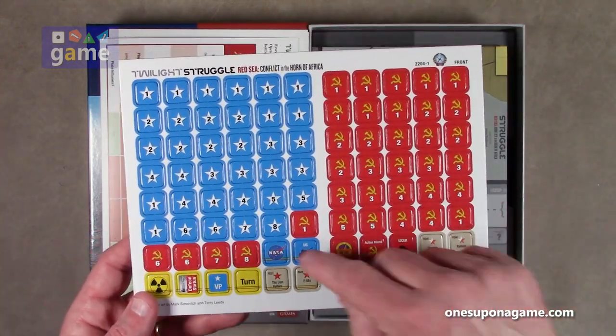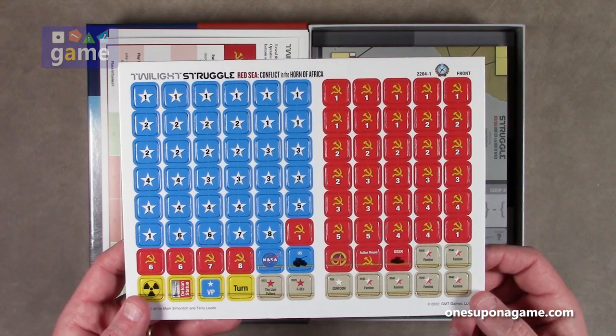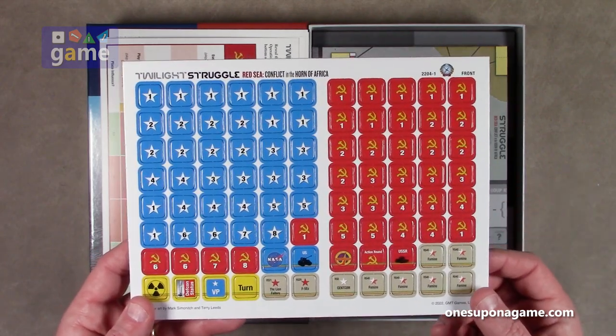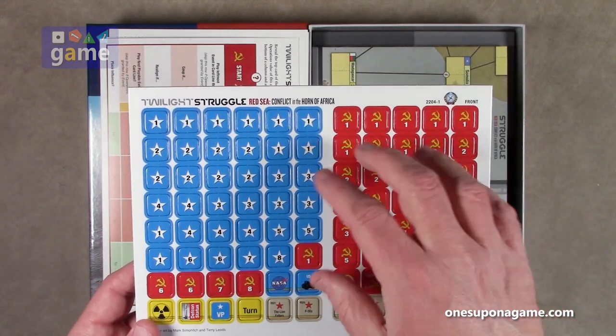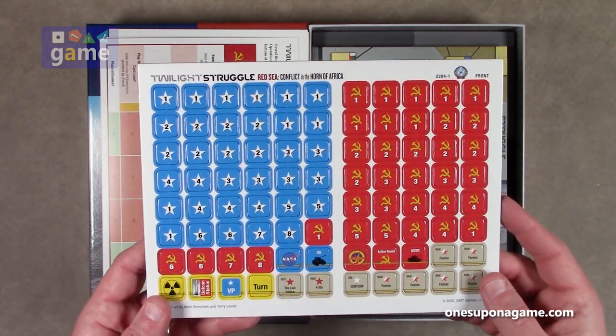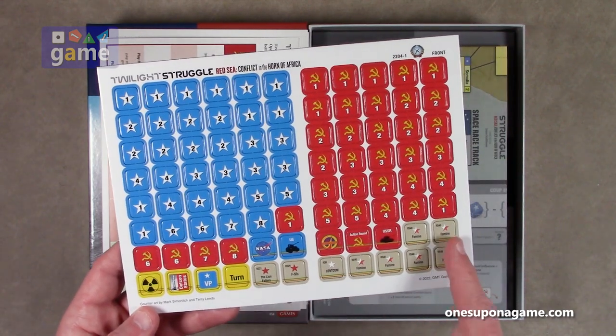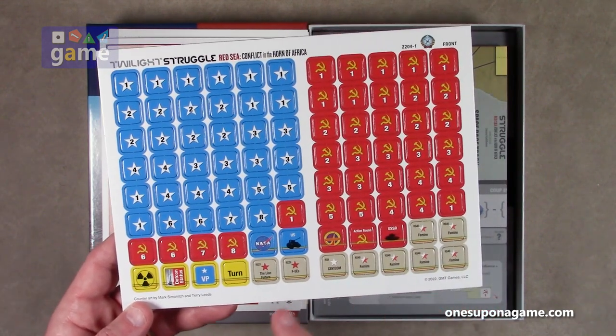We have one sheet of counters — these are the pre-rounded GMT counters, kind of similar to what you already saw in Twilight Struggle, for your control points and things like that. You've got the Soviet points and the US points, some turn markers, a DEF CON status tracker, and then some reminders that certain events have come into play.